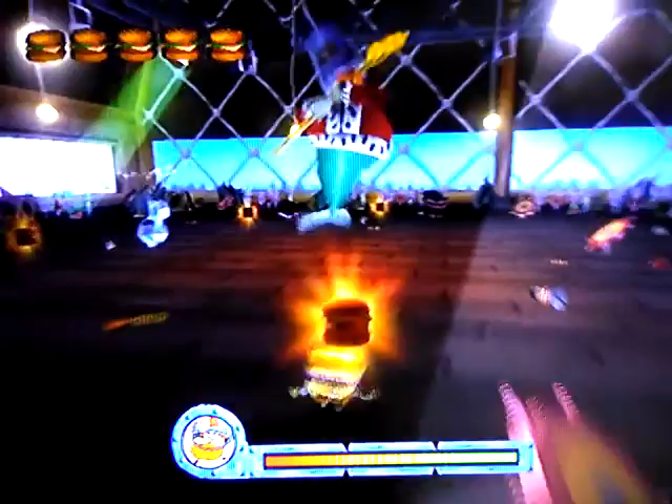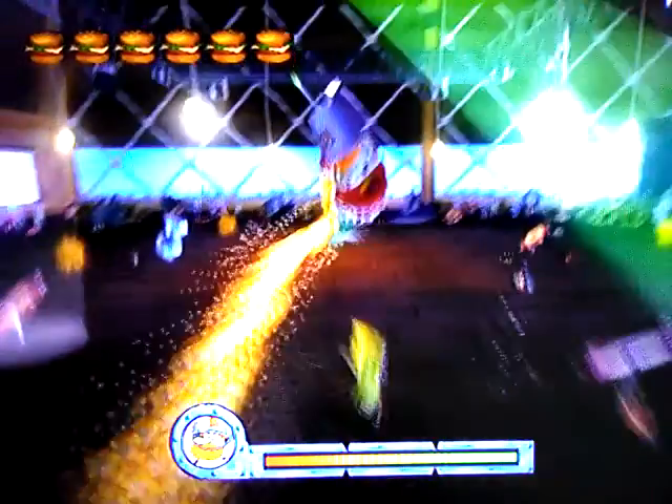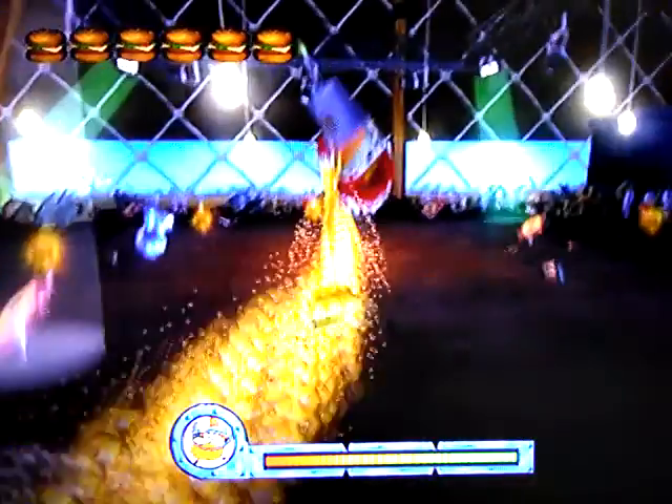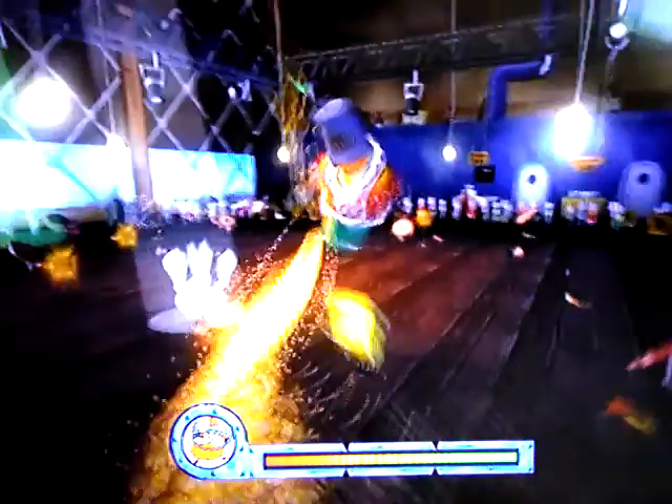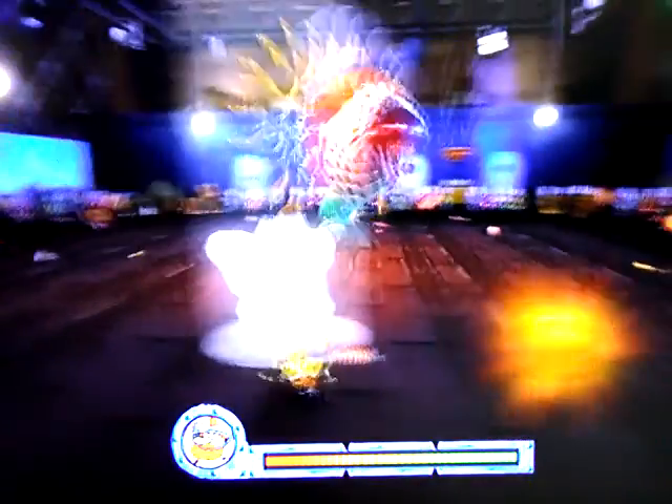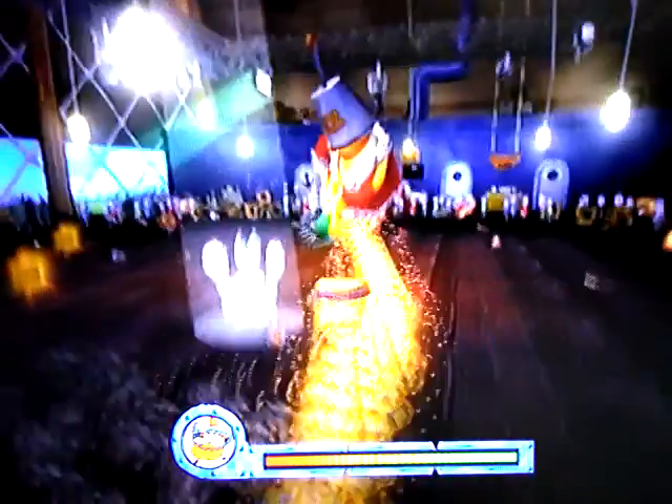Just keep flipping all these tables. You can't get hit either, because if you get hit, he's gonna start all his attacks over. So be careful. And once you flip all the tables, King Neptune will eventually get mad, and then he's gonna start going on you in the first-person view.